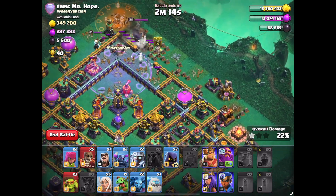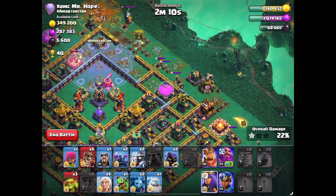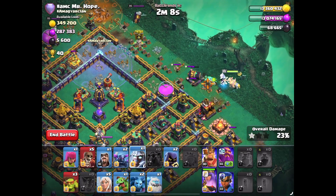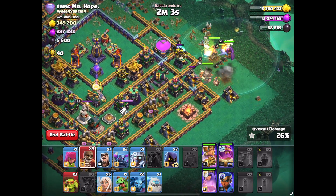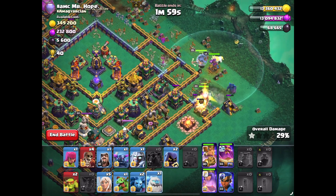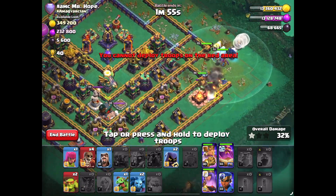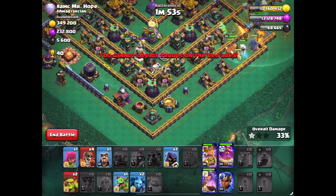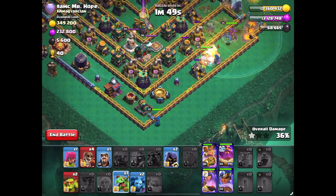I am running the Electro Titan P.E.K.K.A. Smash. We're gonna drop this Titan to kill the Skeletons and then funnel everything in. The healers are coming in. Everything's looking good. Hopefully we're gonna drop this Champion here to funnel everything into the center of the base.